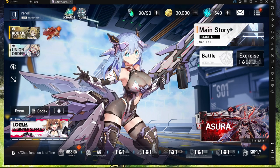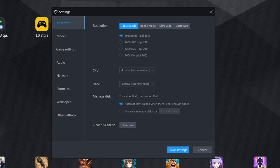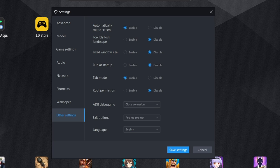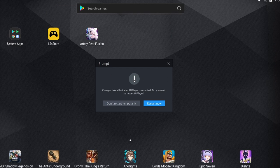What we're going to do is close out of Artery Gear Fusion. Then on LD Player, go into settings — the cogwheel — go down to other settings, and you'll see root permission. Enable that, save settings, and it will say you need to restart the emulator. So we're going to restart it.